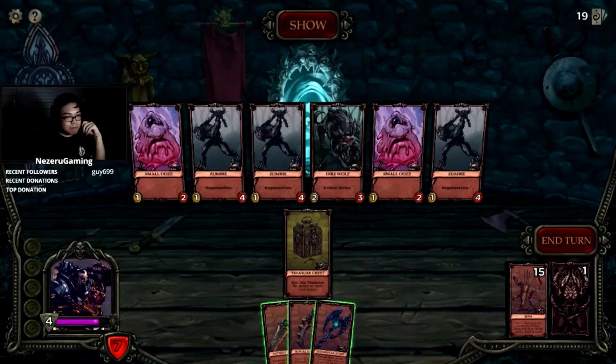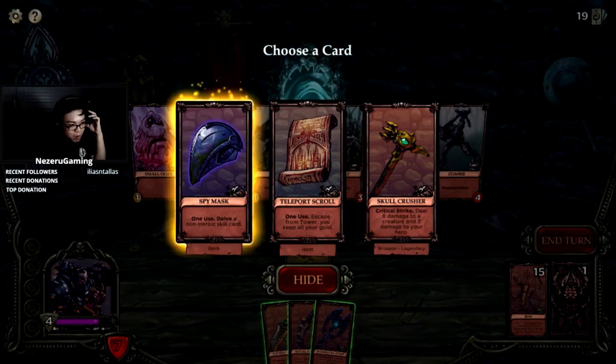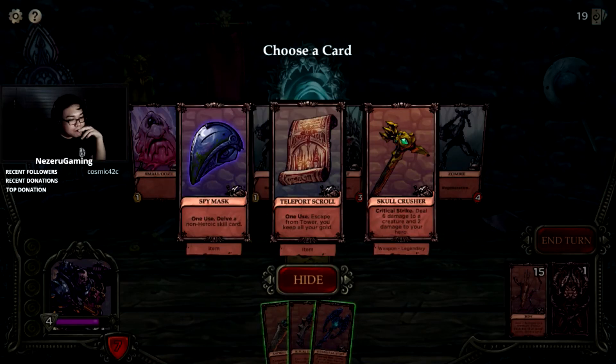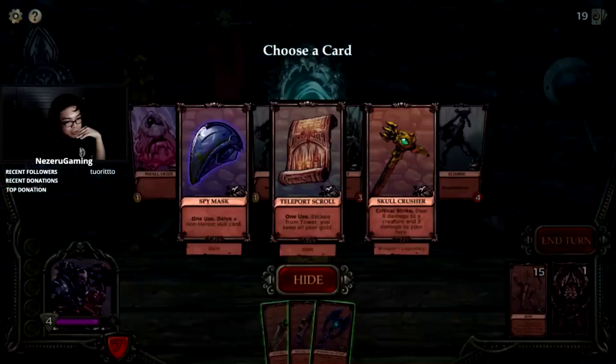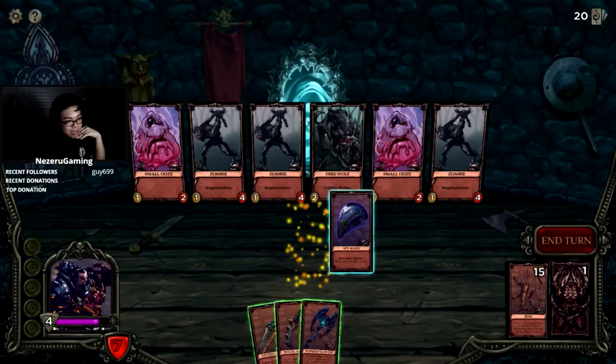We're good. Wait — two damage to hero, delve a non-heroic card. One, two, three, four, five — if we use the Skull Crusher we're probably screwed. Yeah, if we use a Skull Crusher we're screwed. We gotta rely on this other thing.